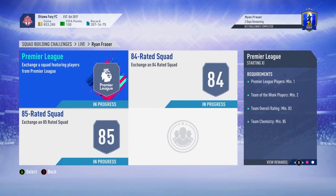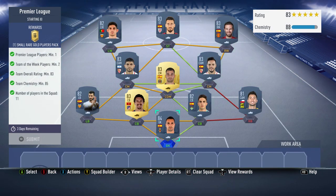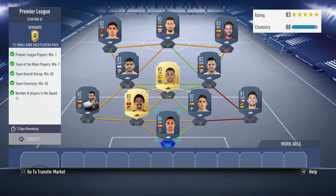How much is this card coming in at? I've got a no loyalty solution for you. 200k total, and you get 65k back in packs. You also get a small rare gold players pack with this one — I don't actually know the value of it in coins, so drop it in the comments below. The others are 30k and 35k packs. So 65k back in packs total. The first team is coming in at 45k, no loyalty as always.